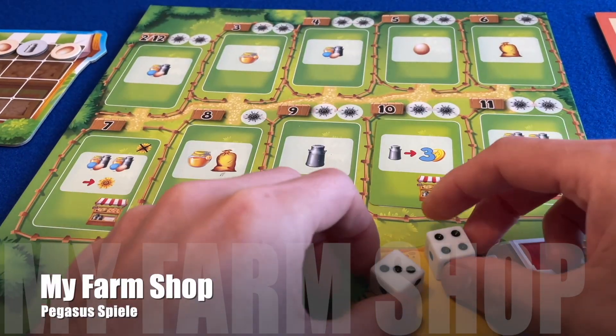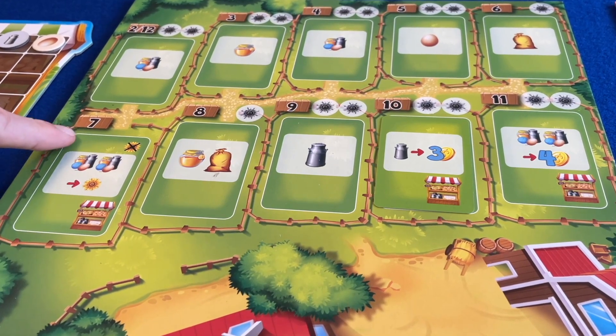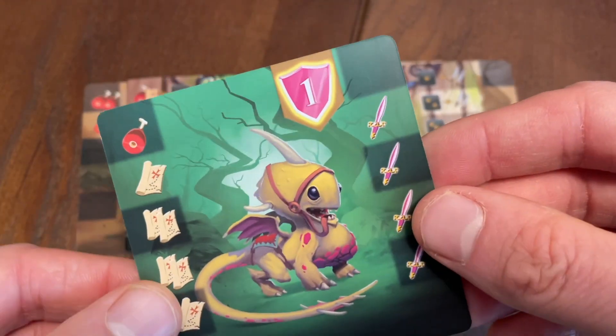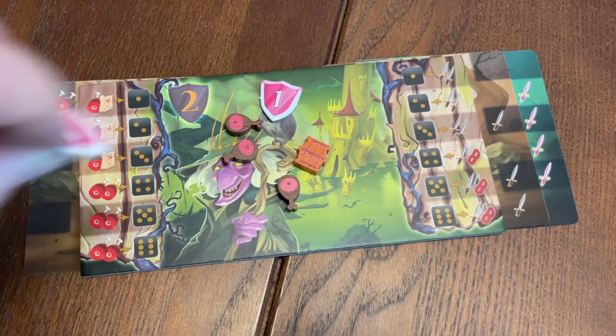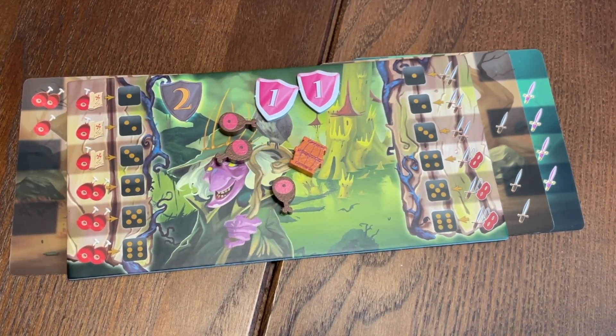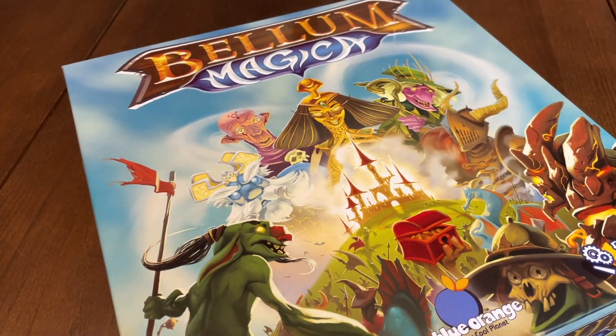It could be thematic, it could be mechanical. And in Bellum Magica's case, mechanically we're on fairly familiar territory. Roll dice on your turn, purchase cards to upgrade the rewards from these individual dice results. It's a similar system to that which we've seen in city builders like Machi Koro and Dice City, as well as more recent games like Space Base and My Farm Shop. The defining feature of Bellum Magica is the decision you make when you take the card — do I want this card to sit to the left of my board, powering up my resource-gathering, or do I place it to the right, increasing my fighting abilities? It's a very slight twist to the standard formula, and it's not really enough to make this game feel fresh. So the thematic elements are doing all the heavy lifting here. I suspect if you're drawn to Bellum Magica, it'll be because of the beautifully illustrated fantasy setting, not because of the gameplay.